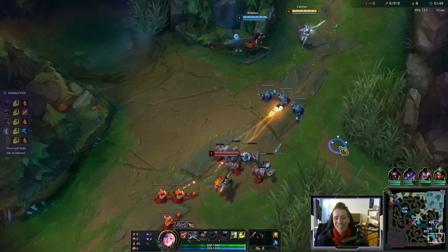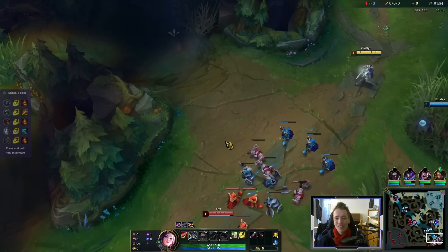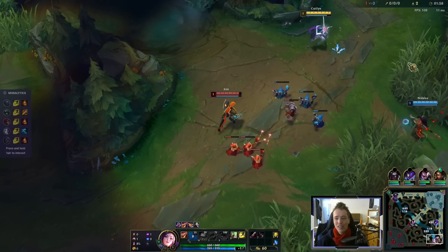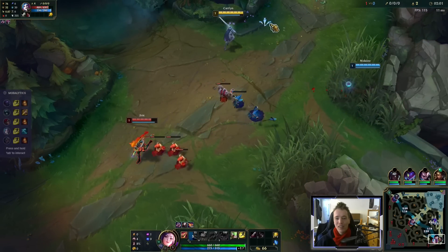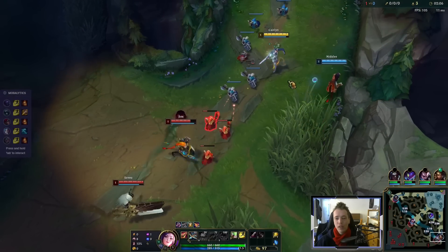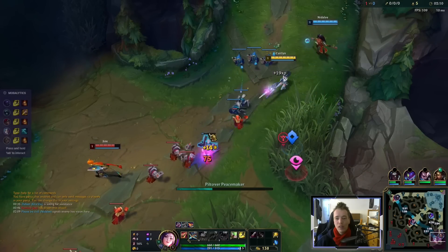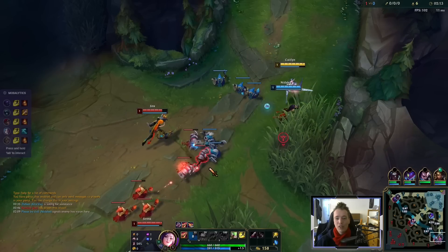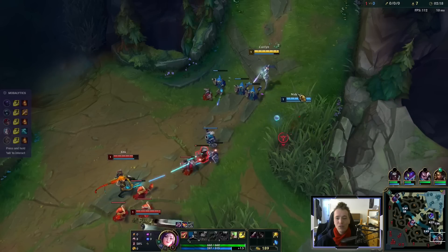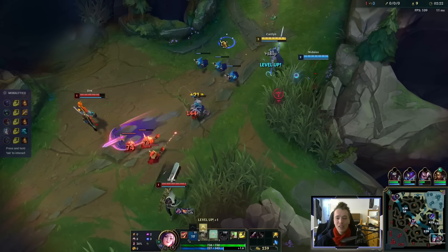Now we have kind of a weird team composition with a Nidalee support and a Kayn top lane. But we should be fine. I swapped runes a little bit — I went for Coup de Grace instead of Cutdown because of the Senna matchup. In Champ Select, I couldn't see that she was going for Tank Senna. But I'm not too optimistic with Nidalee — we'll see.